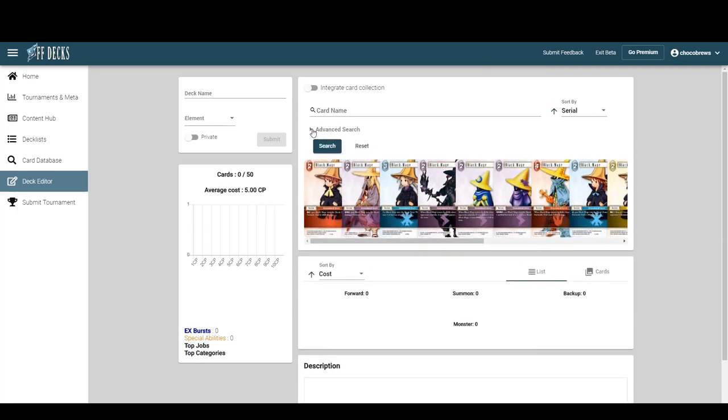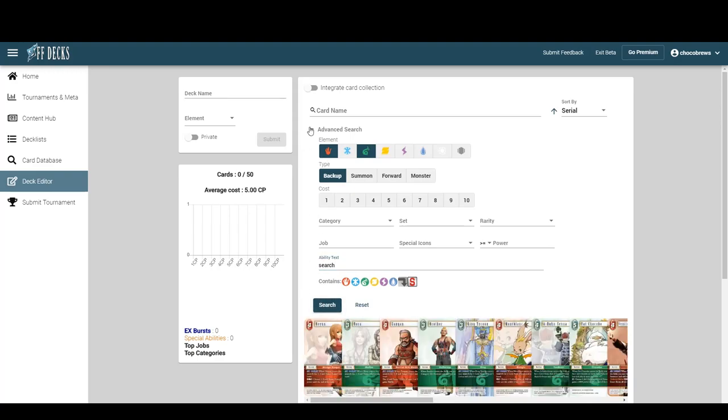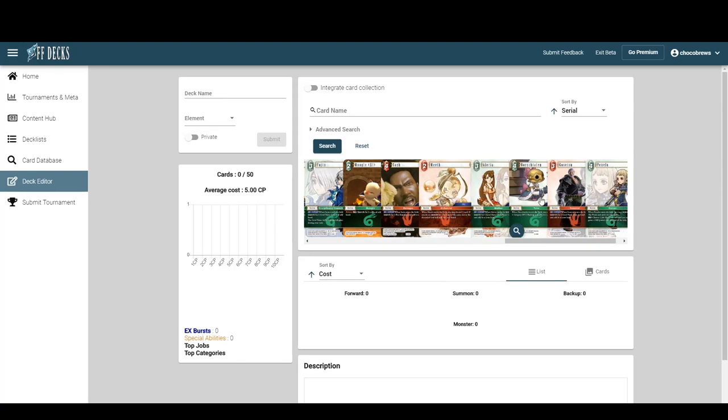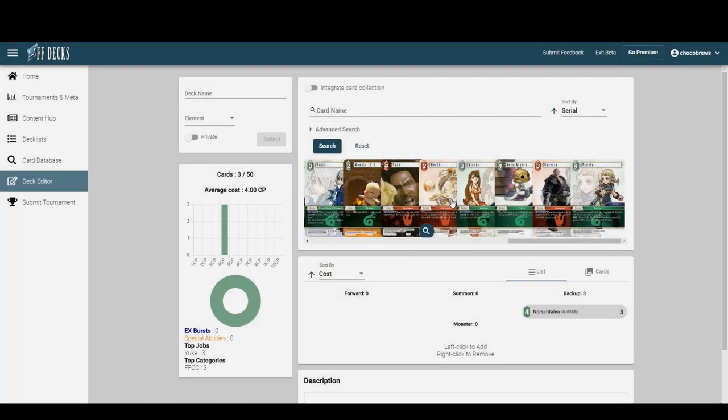How do you like to start building a deck — do you think about a core strategy, or do you start with backups? I've been starting by putting in three Genesis, then looking for backups that search backups, since that's been a very powerful trend. So obvious ones: North Stalin and Meath, since North Stalin searches Meath.